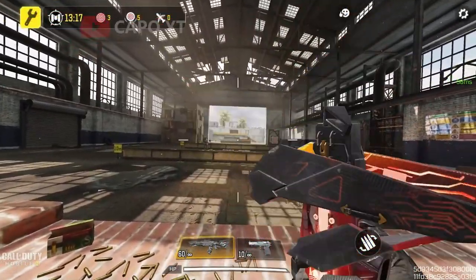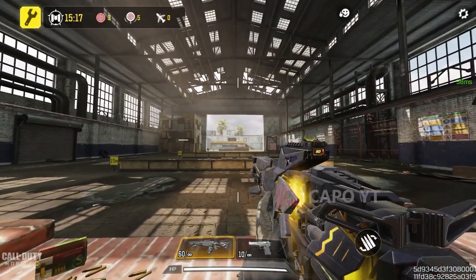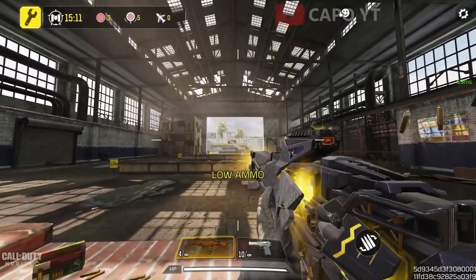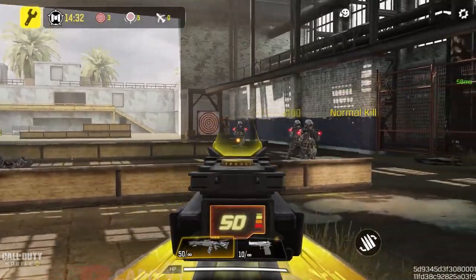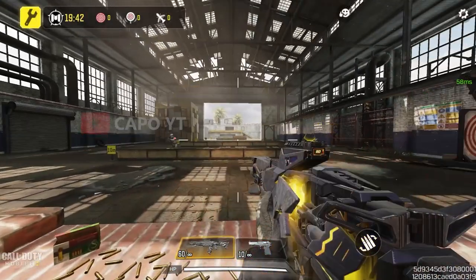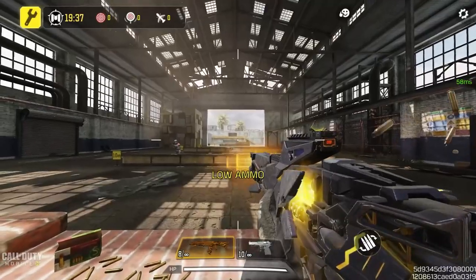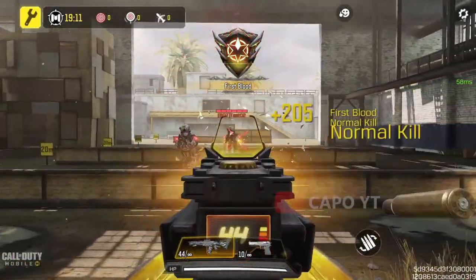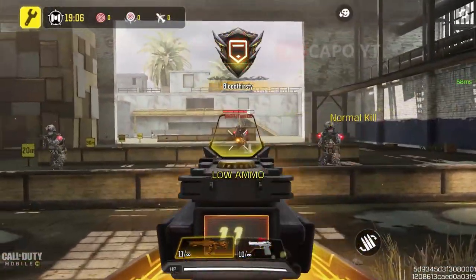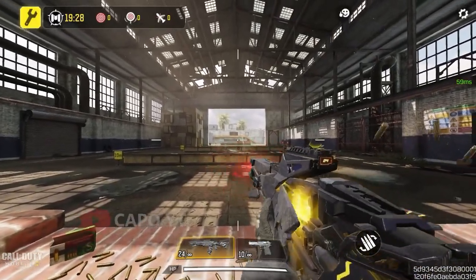Let's take a look at all three muzzle flashes and kill effects. When you first unlock the gun, you get the base muzzle flash and base kill effect — the base kill effect is honestly not that great. When you upgrade the gun, you get the first upgraded muzzle flash, which is a lot better than the previous one. The first upgraded kill effect is my personal favorite out of all the kill effects from this mythic M13 — it just blasts the enemy into thin air.